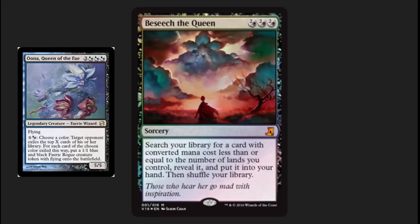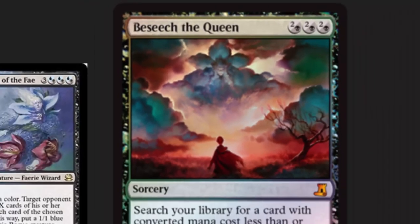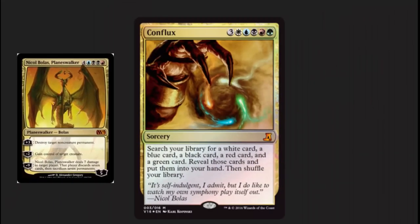Beseech the Queen. This is one of my favorite tutors — it's rather well balanced. I like that with this particular printing they cut out some of that rules reminder text. It has very nice artwork on it, and the queen that they're talking about is Una, Queen of the Fae. You can see her there in the background, in the clouds. Wonderful inclusion in this set.